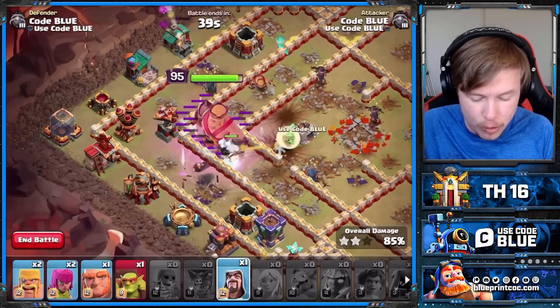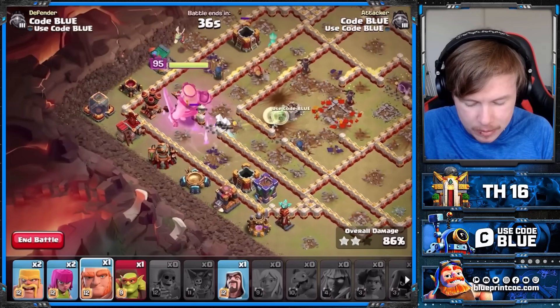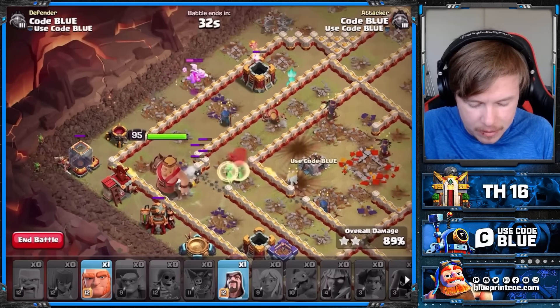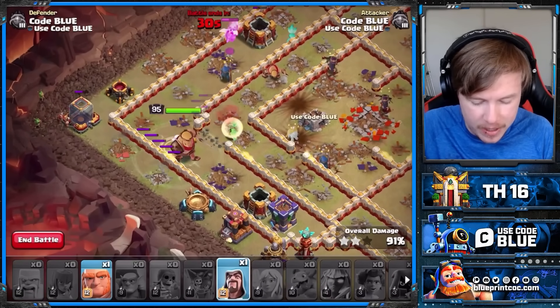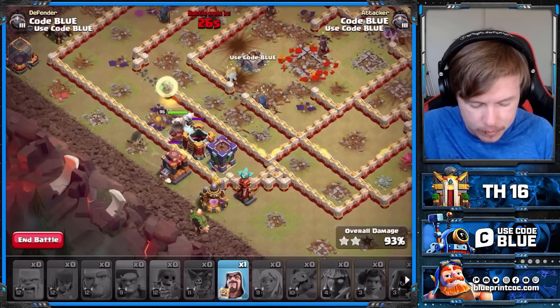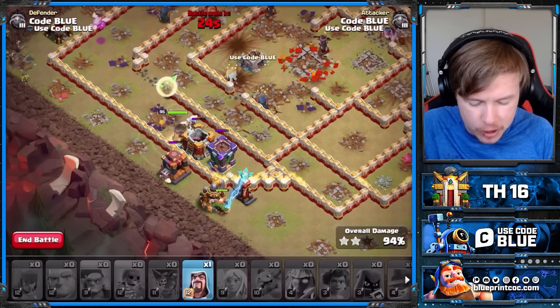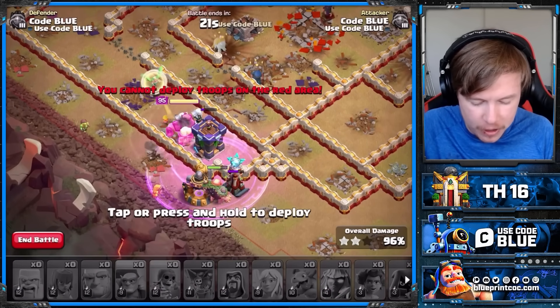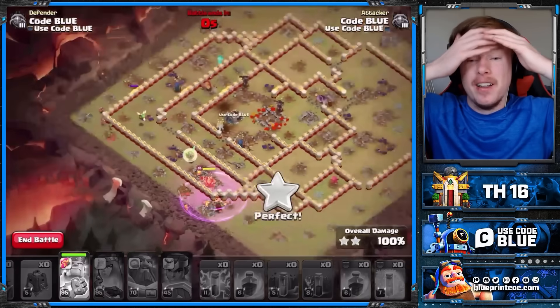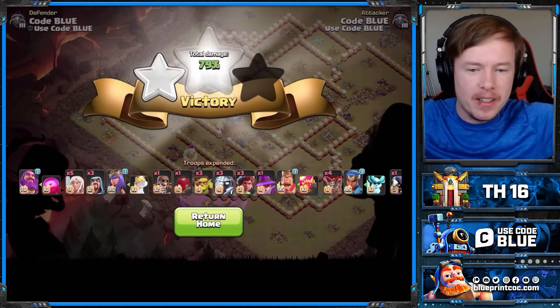You're about to see the big weakness of this army here - the back end of the base. Because when the Root Riders died, there's not much you can do. But I've still got a King ability. He's just going to beat through the wall. SAMs are going off everywhere. Oh, I still have an extra rage. How often do you see a rage Giant do its thing?